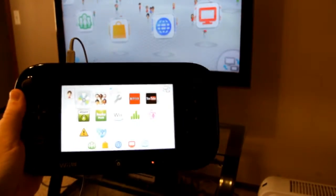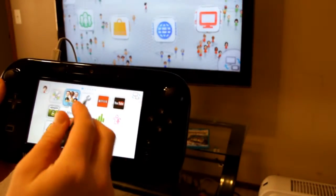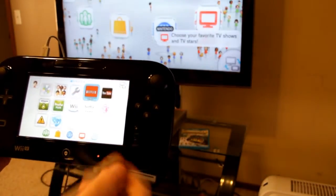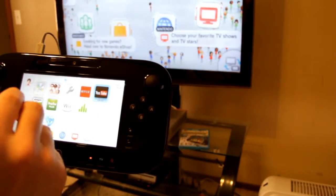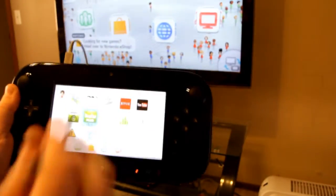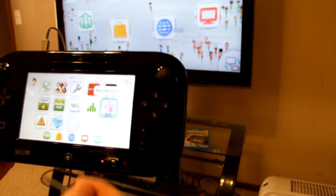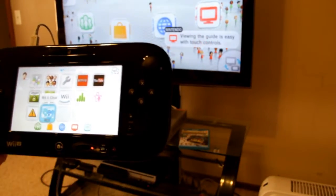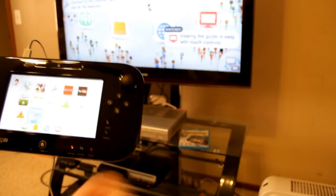This is what it looks like on the gamepad — you've got all your little apps. Wii Maker, System Settings, Netflix which is supposed to work now, YouTube, Amazon, and Hulu Plus which I think are still coming in December. Also Wii menu, Daily Log, Parental Controls, Health and Safety, and Wii U Chat. So that was the setup.